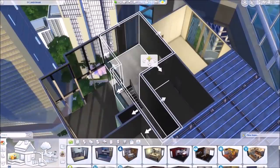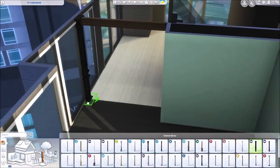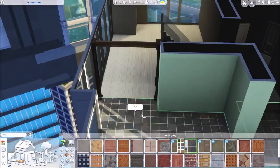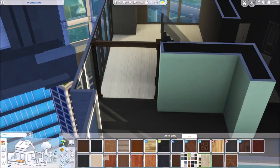Hi guys, it's Melissa here. Welcome to another apartment renovation. Today I'm renovating an apartment in the uptown district of San Myshuno. This apartment belongs to the Fang family, which consists of Lily Fang and her husband Victor. I'm really excited to share this one with you guys because I've never actually renovated this apartment before.